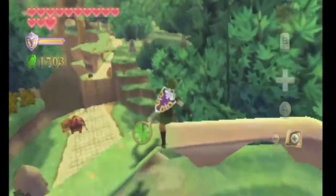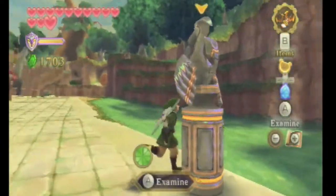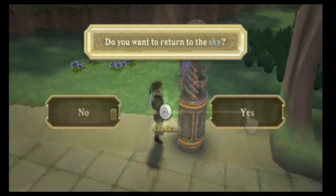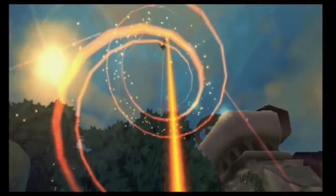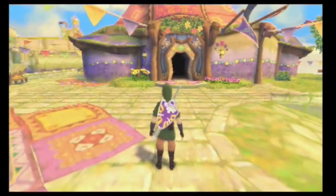We have all the pieces of heart, all the Goddess Cubes. We're well on our way to going for 100% in this game. Anyway, next we want to head off to Skyloft — yeah, let's head off to Skyloft.